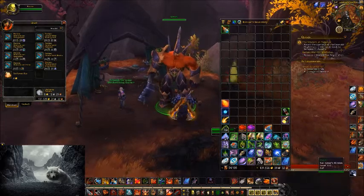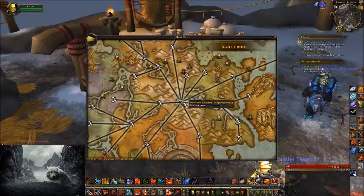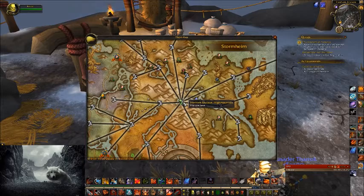Once you've bought them, you want to head over to High Mountain. In High Mountain, you want to take the Ironhorn Enclave flight path.